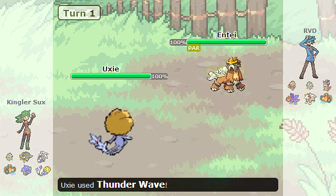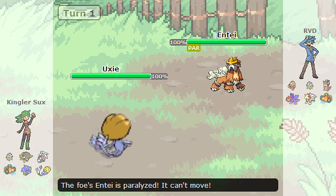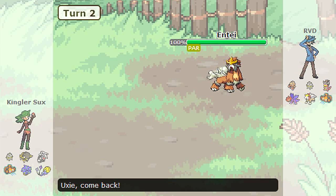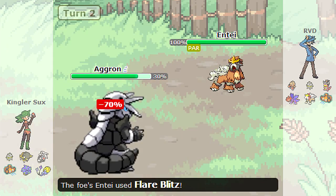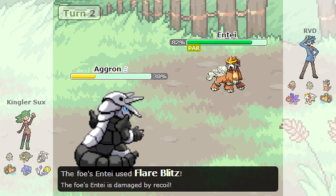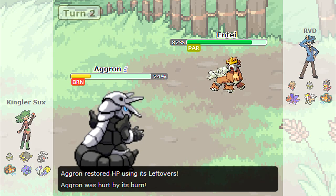It turns out that his Uxie is going to be faster than me, which has me thinking he is either a Dual Screen set or a Choice Scarf set. And the fact that he switches out this turn and switches directly into his Aggron just confirms to me that he more than likely is a Choice Scarf variant, because if he was Dual Screens, then obviously he would have stayed in and gone for the Reflect or for the Stealth Rocks.